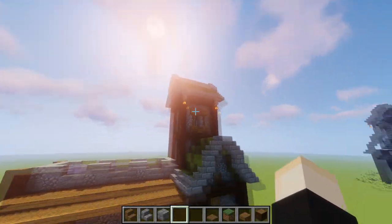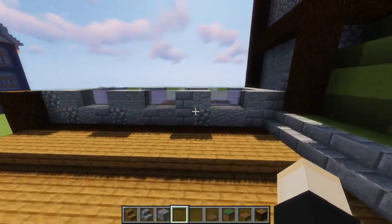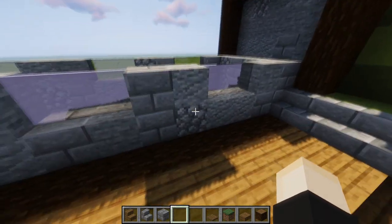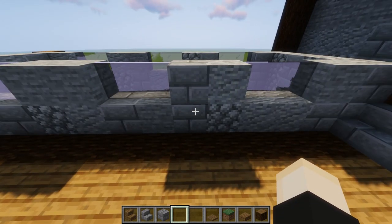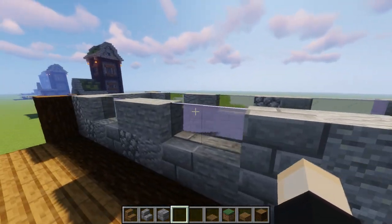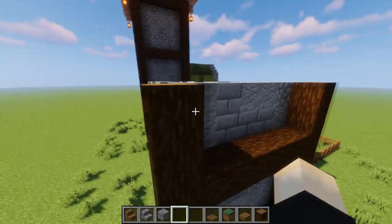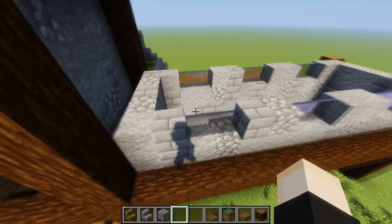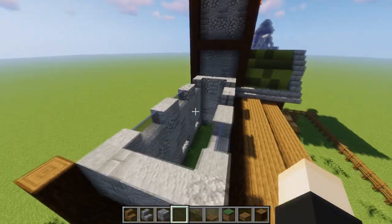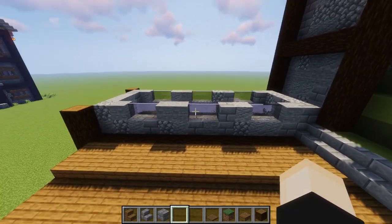Now that the tower and mini house are done, the last thing is the longer house. Bring your walls up two taller with randomly assorted stone bricks, andesite, cobblestone, stone — whatever combination you chose. Bring the pillars up two taller as well. On the front and back, every two blocks put a two-tall, two-wide window, just as shown — super simple.